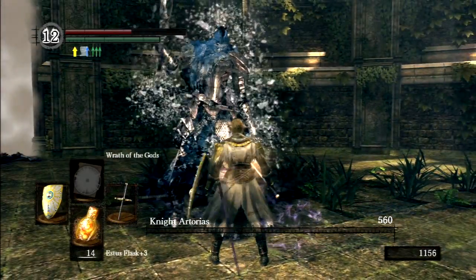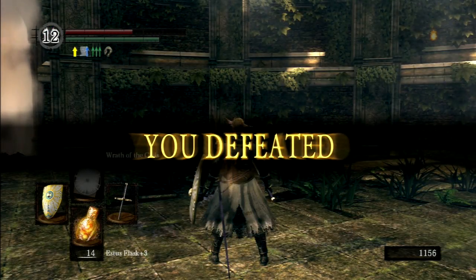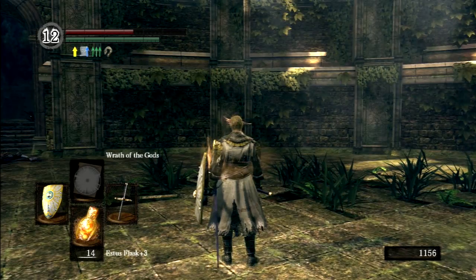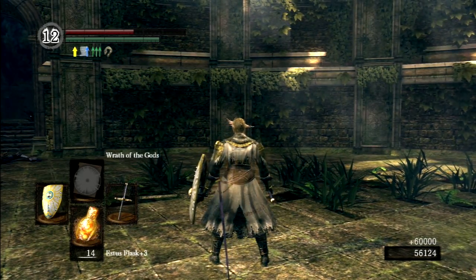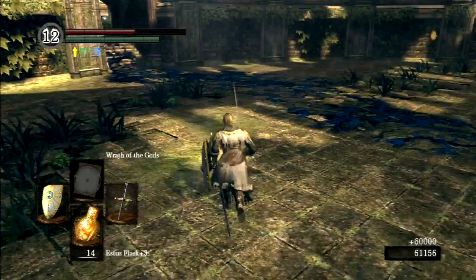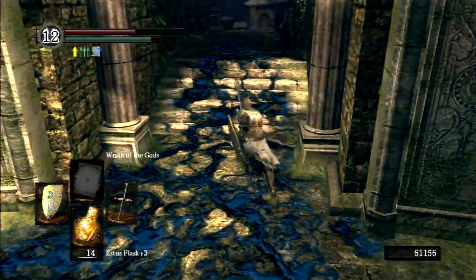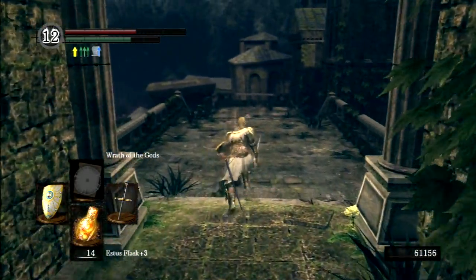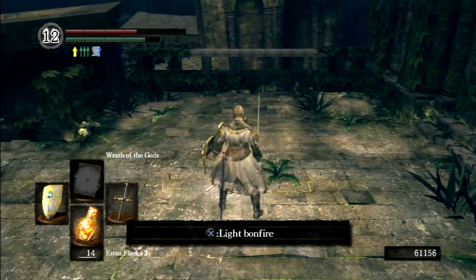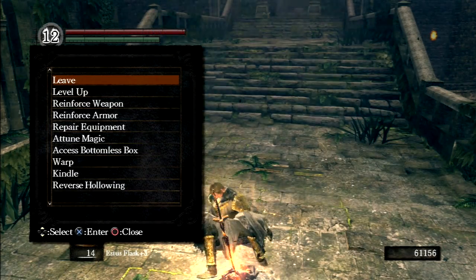I should have used Wrath of God from the beginning — it was doing quite a bit more damage to him than my physical attacks. The Crown of Dusk, that stupid-looking headpiece with the ridiculous wings on the sides of your head — I hate the look of it, but it boosts the damage of all magic: pyromancy, sorcery, and miracles. When you combine it with the Ring of the Sun's Firstborn, it gives you a very significant damage boost to your spells. Unfortunately, aesthetically, I hate the way the damn thing looks.